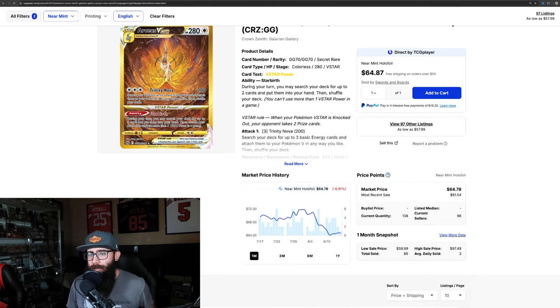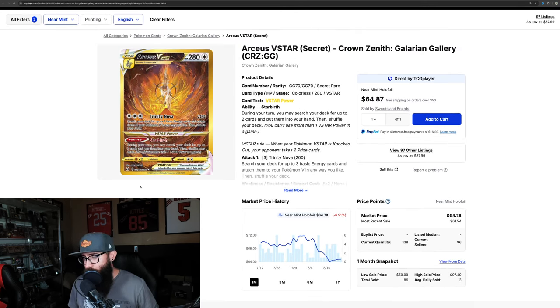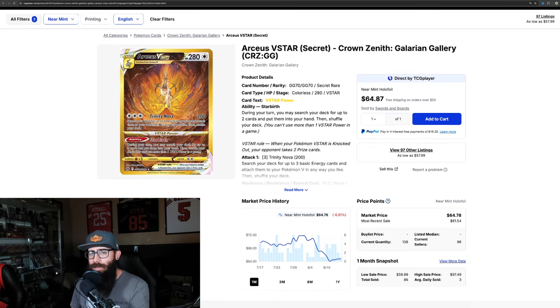We're seeing a rebound there. Take a look at the Arceus — this chart looks very similar. Not as valuable a card, but I did have this card in a PSA 10. Stunning card — I actually ended up selling it on eBay. Got a good price, couldn't pass it up. So I'm going to be looking to pick this card back up again because it just bounced off its bottom at $64. It's kind of leveling out at the bottom — not fully rebounded yet, but showing some stability.